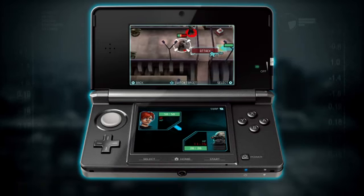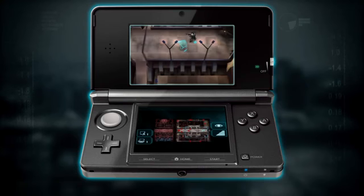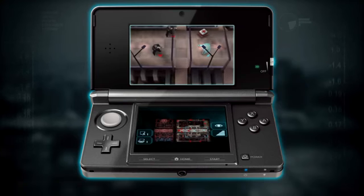Select attack — I have a choice of two targets, this one or this one. The bar above the enemy's head indicates possible damage. Red is certain damage and the orange part is possible damage. And the green part is what he's going to be left with. So let's select attack and see what happens.